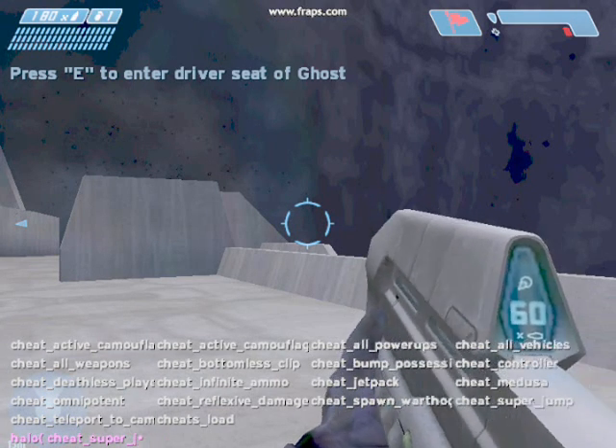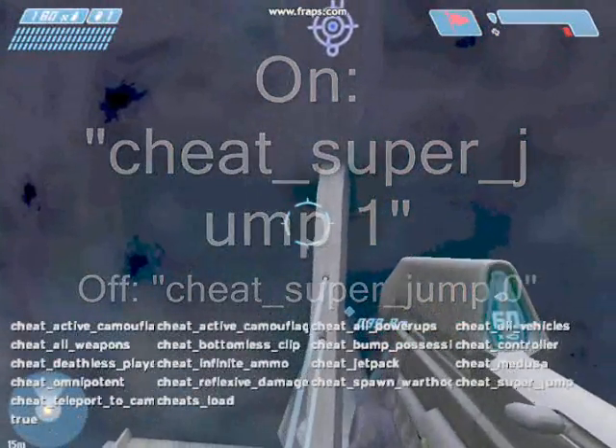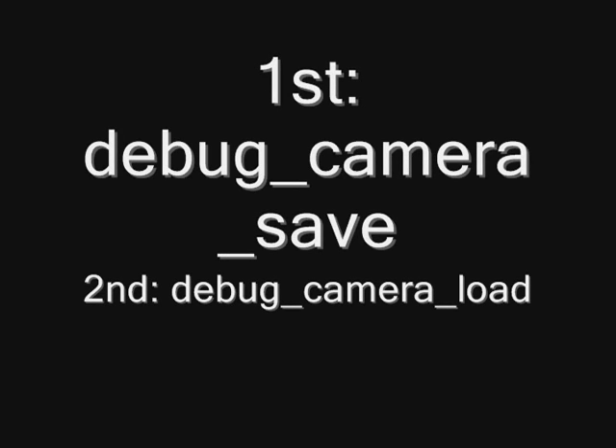For super jump, type cheat_super_jump then 1 for true or 0 for false — that'll make you jump really high. You might want to have cheat_jetpack or cheat_deathless_player enabled at the same time just to make sure you don't die from the fall.